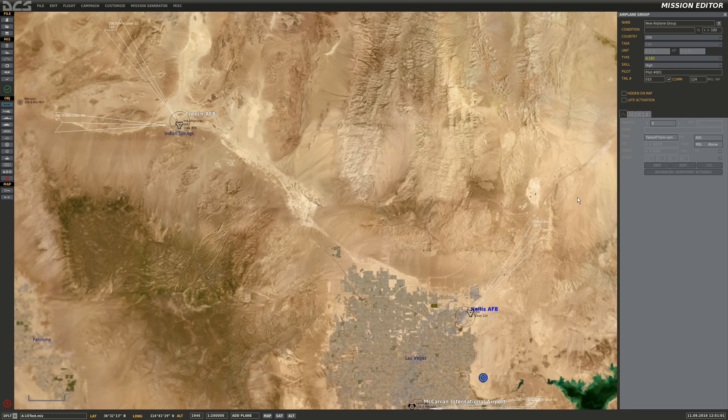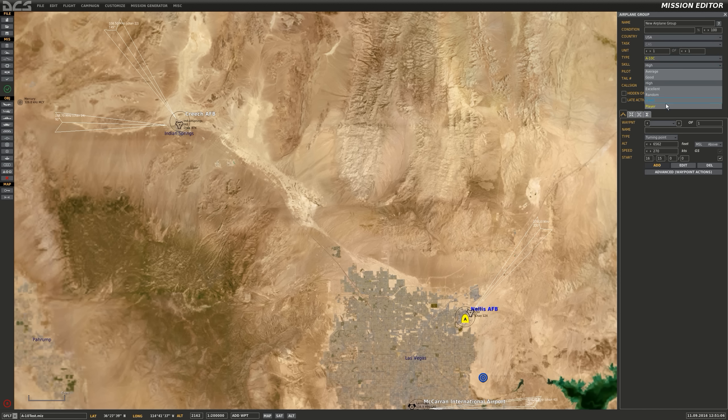I'll select A-10C, place them on the ground at Nellis, make sure it's the player, set take off from ramp, put them on the golf ramp — just pick one at random — I'll say Golf 3. And there you can see that the start time is 1615, so that's going to by default match the start time I set in the briefing.